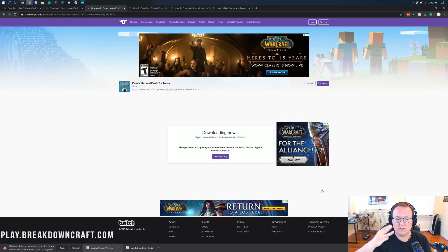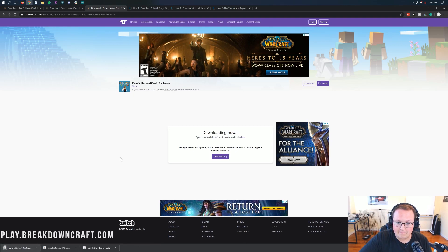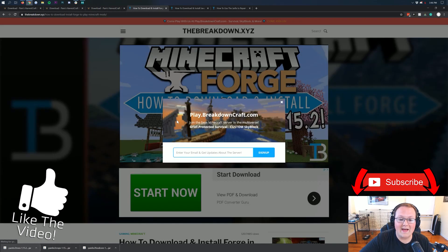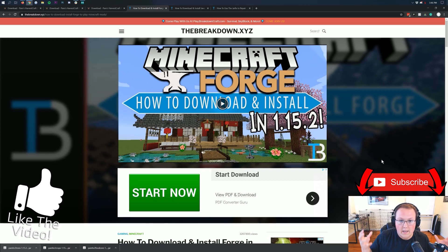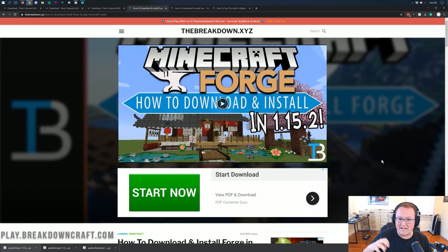After that, we'll have all three of Pam's Harvest Craft mods downloaded. Now, we aren't done just yet — we still need to download one more thing, and that is Forge. Forge is required in order to run the Pam's Harvest Craft mod. Basically, it makes it work in Minecraft.